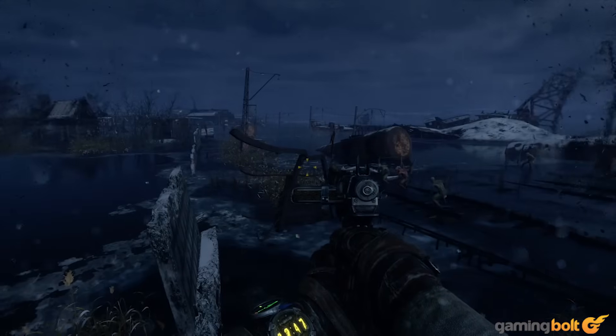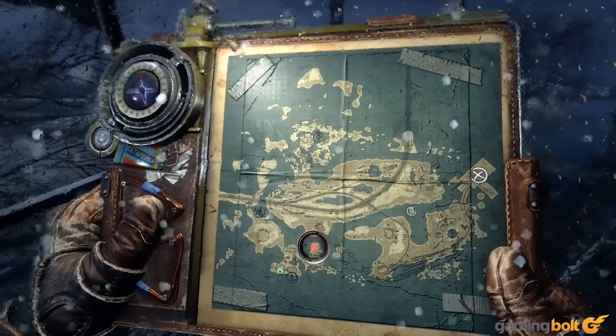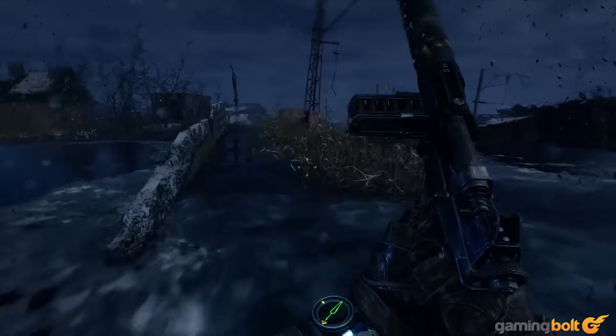The compass needle will always point at your next main objective. Pulling out your map to check where you need to go isn't convenient every time, and can also be dangerous when surrounded by enemies since it happens in real time, so the compass can be a pretty handy tool as long as you're careful.